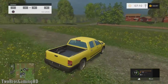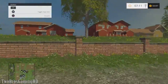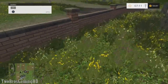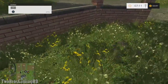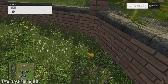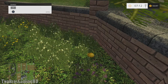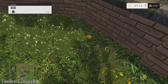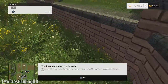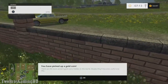If you take a look in the description, you can see the coordinates for all 100 gold coins in the different sections. For example, coordinates 756 and 727 — there is a gold coin, as you can see right here in front of me. Now I'm gonna pick that one up. 'You have picked up a gold coin. There are 99 more ancient gold coins hidden in the world.'